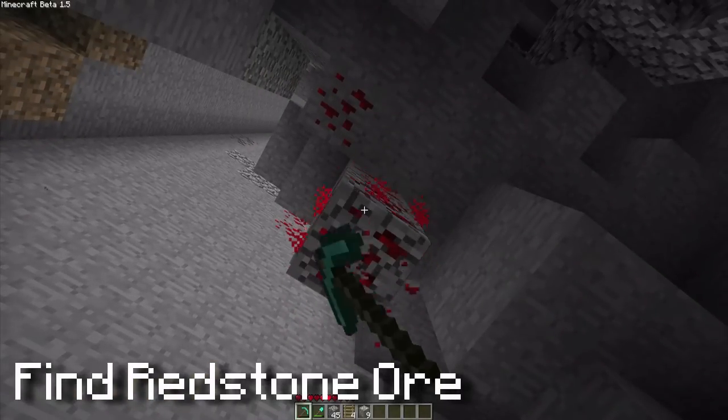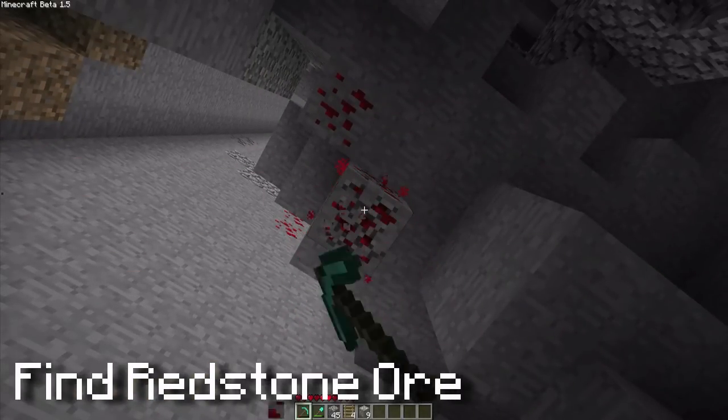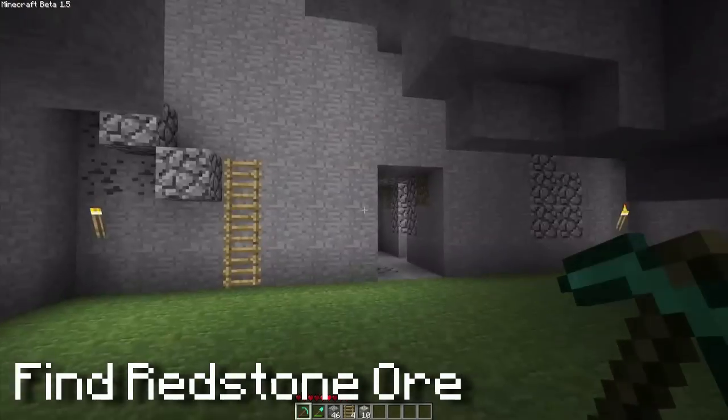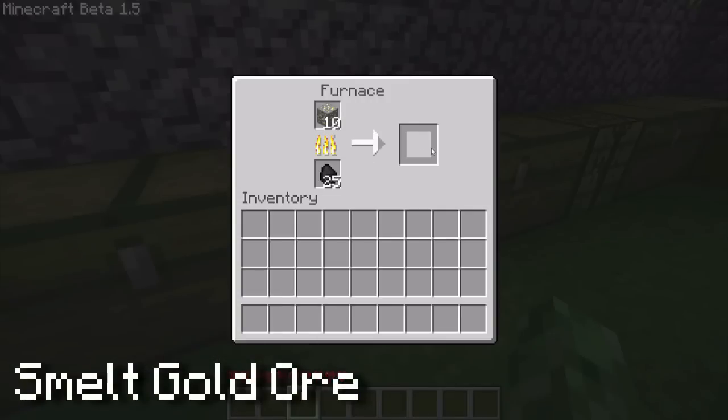First you want to get the gold ingots — you want to find the gold ore and then smelt them. Second is redstone; you want to find and locate that. Once you've gathered everything, head back to your house and smelt the gold ore. You want to get at least 6, because that's how much we need to make the rail.